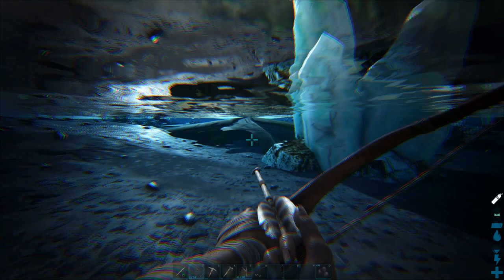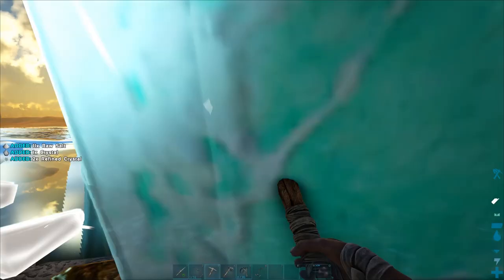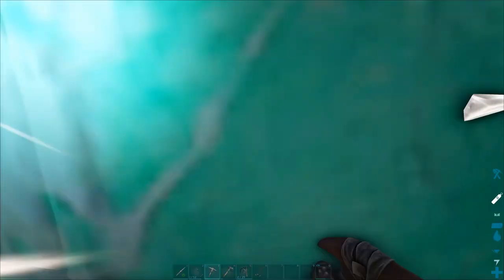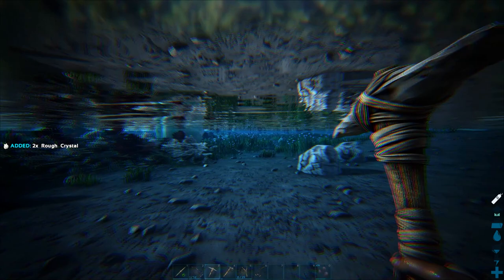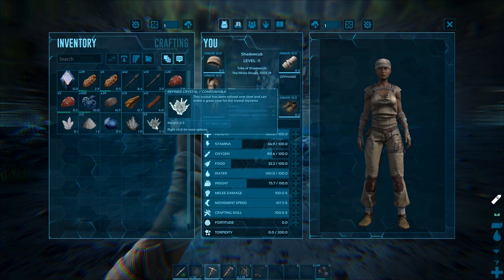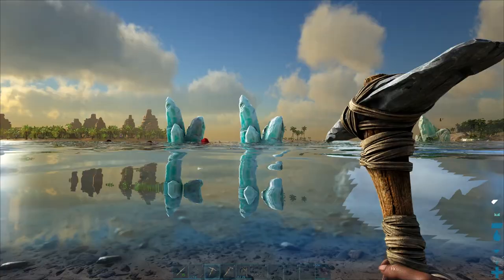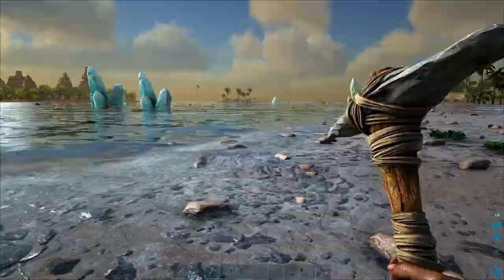I believe these crystals are harvestable. Yeah, cool — oh, a blue gem! Rough crystal — I wonder what we can do with that. Crystal wyverns. Let's regen stamina and go grab that one. We need two normal crystals for a spyglass.